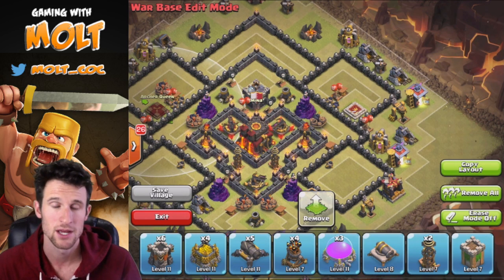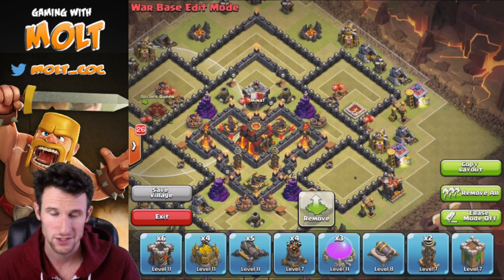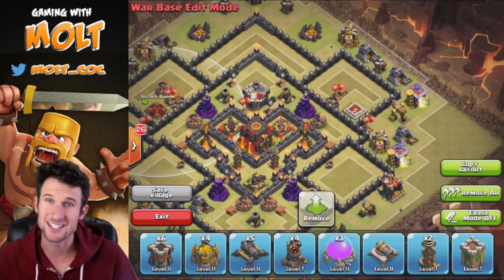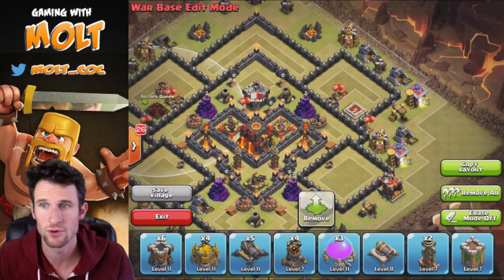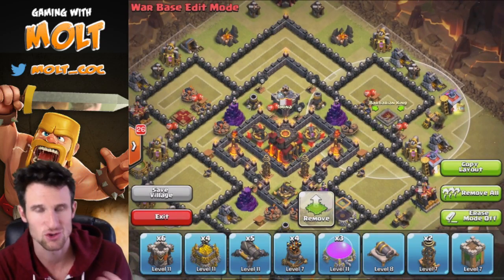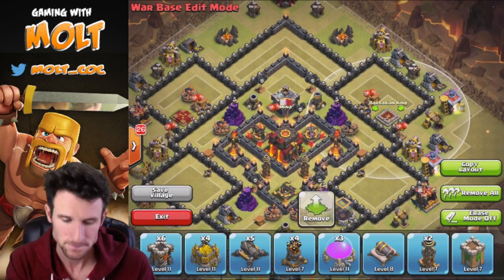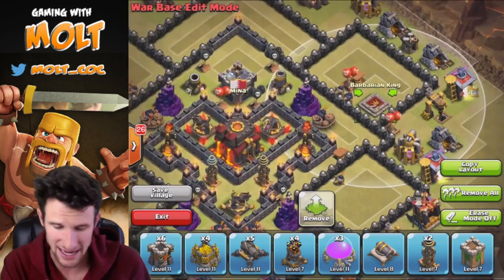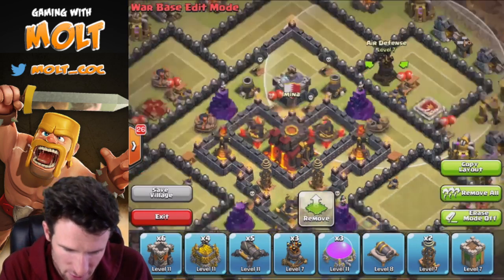The heroes aren't really in the core of the base, and that is for a specific purpose — they serve as a distraction to the attacker so that troops can't get into the middle of the base as quickly.